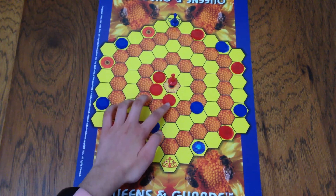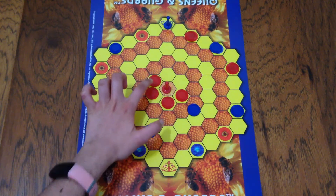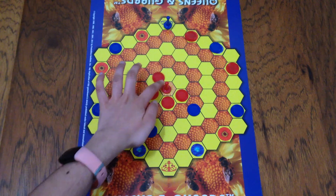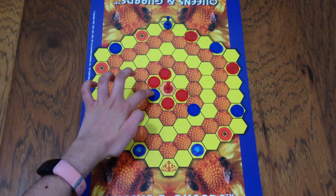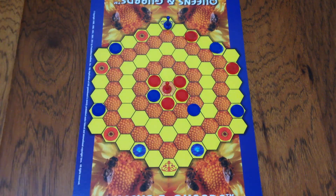Another strategy is, when you push the queen in, make sure it has a three to four crown — I call it a crown. It is just a little barrier so that even if someone comes in here, you can move that there and you're stopping them from trapping your queen.